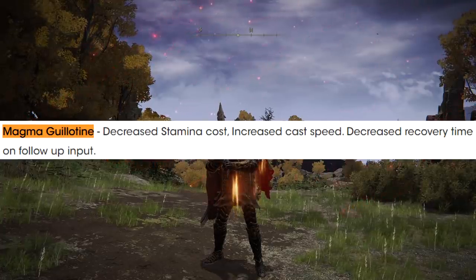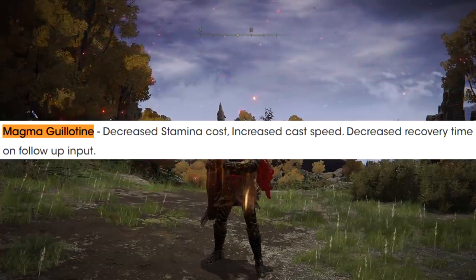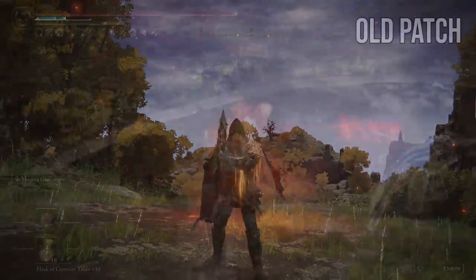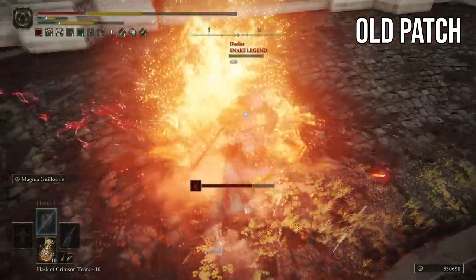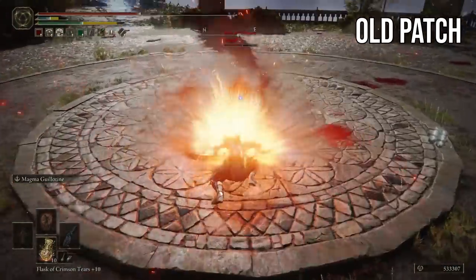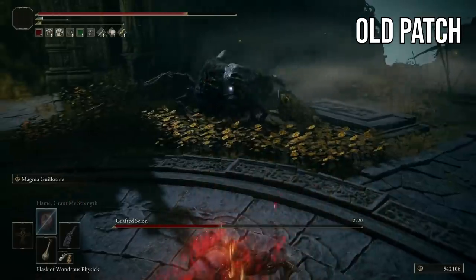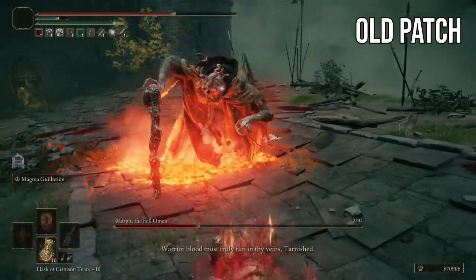The Magma Guillotine Ash of War now costs less stamina, has increased cast speed throughout, and decreased recovery time on the follow-up input. The move is: the slam, the explosion of fire, then the follow-up where you sort of pull back and create a little more fire. In PvP this was wonderful — it's a trading monster thanks to its hyper armor. As someone tries to trade with you, you absolutely clean out their health, and then the Magma obviously deals damage over time. In PvE that's incredible, because you can just do it over and over. The hits of the Ash of War alone do disgusting damage, especially with that buffed-up AR.